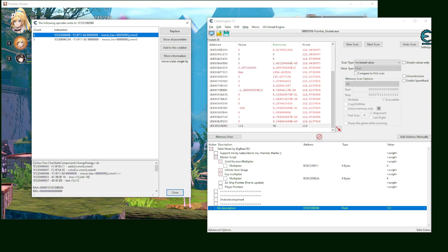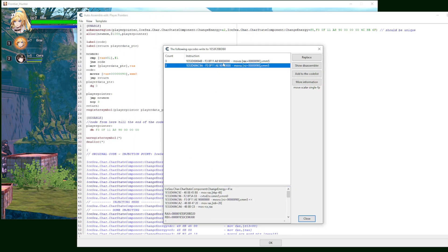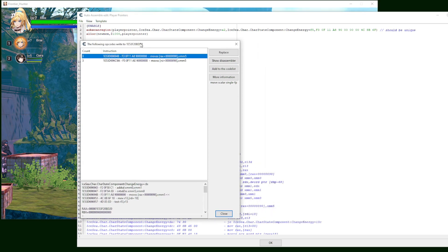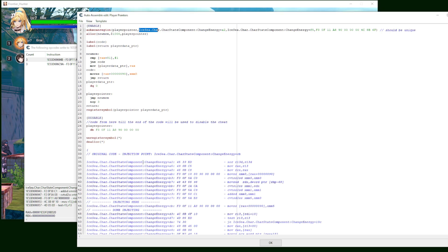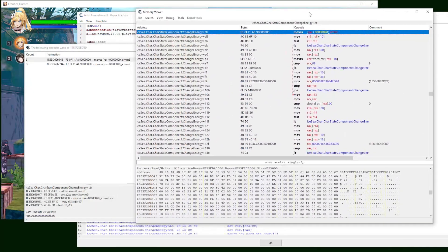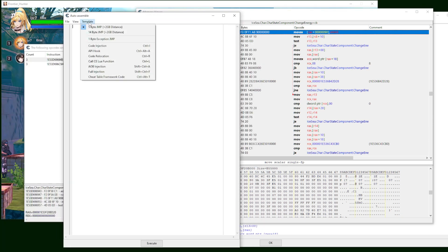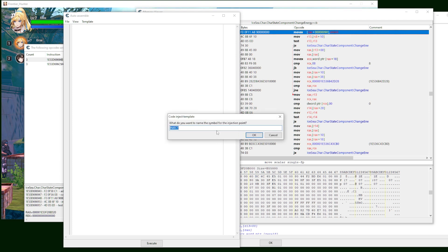You're going to see a result here. We stop right there — we only need one of the two. When you click on it, you'll see at the bottom the name of the function we're looking at. Go to my script and compare it. You should see something about a state component with 'cb' in the name. Once you find the matching spot, click 'show disassembler,' then go to Tools and click 'Auto Assemble,' then select the AOB Injection template and click OK.